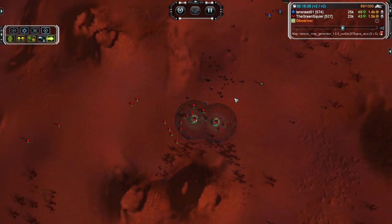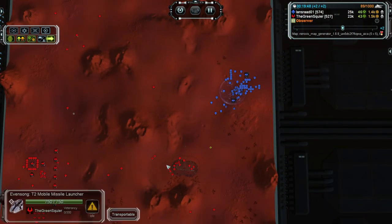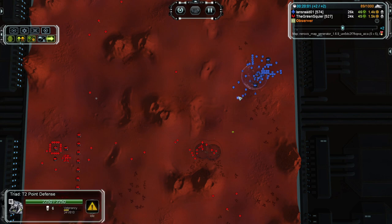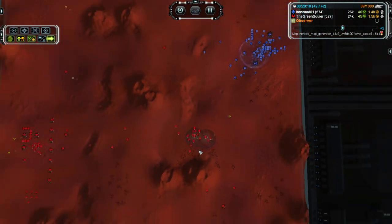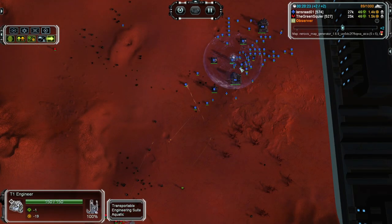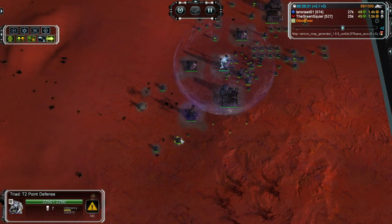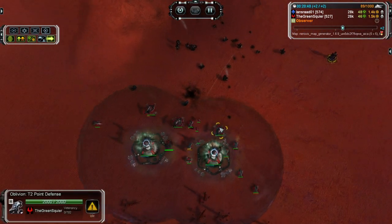And honestly that could have won me the game in so many different ways. These tech two point defenses are good against all the tech one spam I was putting out and the tech two units I was kind of sending. But tech three units — enough of them would easily, well maybe not easily, but they definitely would have run over these defenses. Not only that, but tech three also gives you the ability to build experimentals, and all of this stuff wouldn't even take an experimental down to half health. So all this tech one point defense means nothing to an experimental. Tech two point defense would just get stomped on right away. So this was a terrible investment of resources right here.